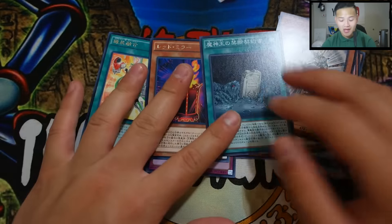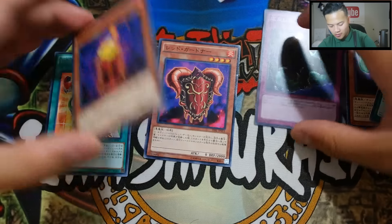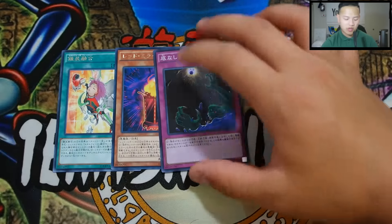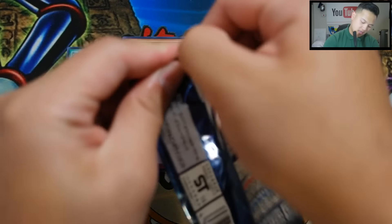So this isn't like the TCG where you get a holo in every pack. In the OCG you only guarantee a rare in every pack, and if you're lucky you'll get a holo. That's what we got so far. Let's go to the third pack and see if we get something super exciting. Opening these packs is not as easy as TCG packs — in TCG you can just easily rip them.